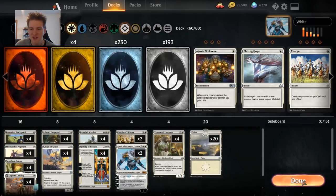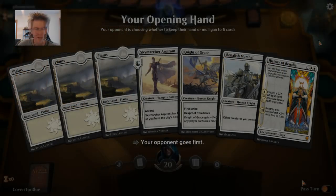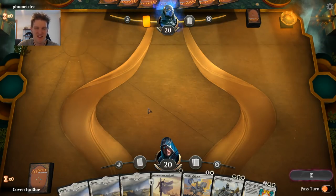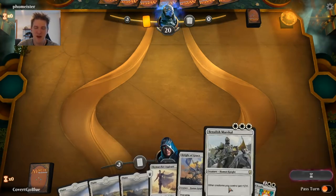This deck cruised to seven victories — I didn't have to try twice, it was a one and done. Let's take it out and play it, see how it goes. We are in a best-of-one, get-to-seven event. This hand has a very nice curve — we are on the draw. Aspirant, Knight of Grace, Benalish Marshal, History of Benalia — why wouldn't you keep this? This is your party.